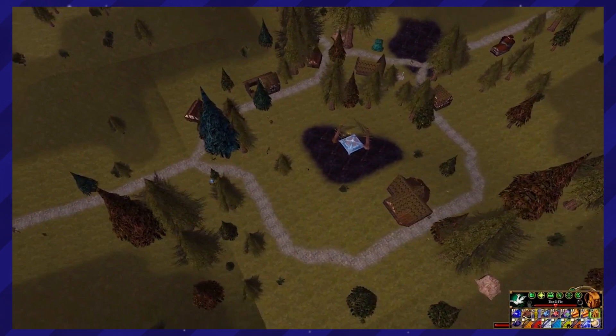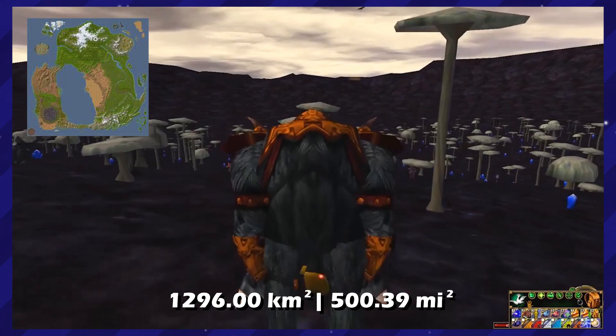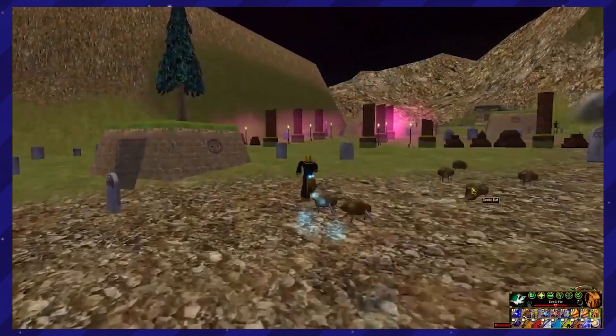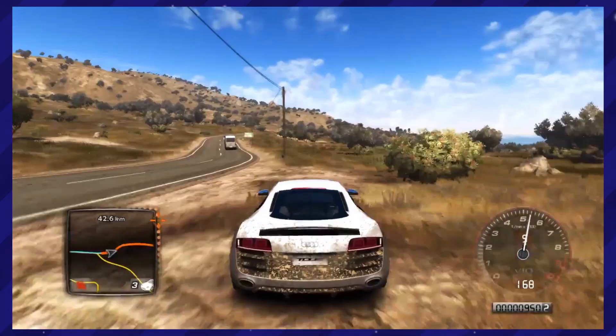Remember how big GTA 5 felt when you played it? Well, like I just mentioned, it had a size of 81 square kilometers. Asheron's Call? 1,296 square kilometers. In this MMORPG, you can explore this massive world with a variety of different locations and things to see. Yeah, some of these places may seem a bit barren, and a lot of the assets are clearly reused. But don't forget that this game was made all the way back in 1999, back when 3D games were just starting to be made. Pretty crazy to have a fully 3D map that was this big all the way back then.